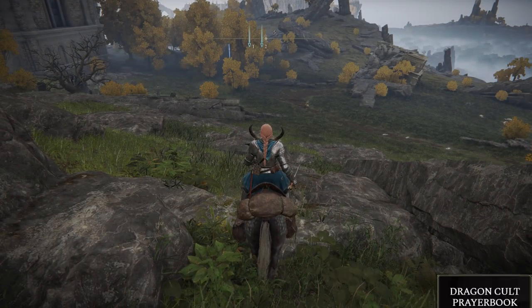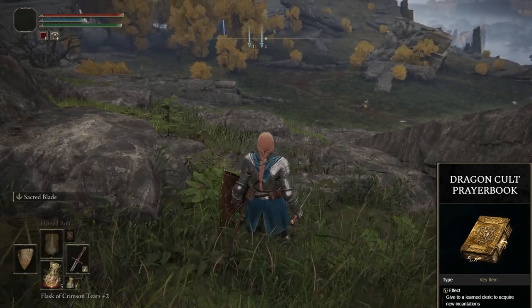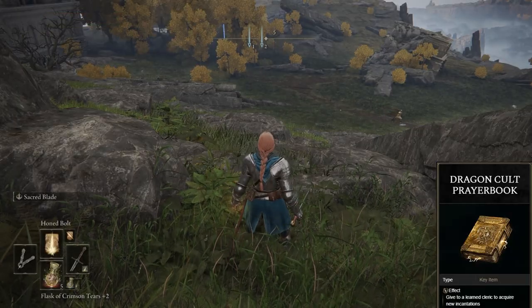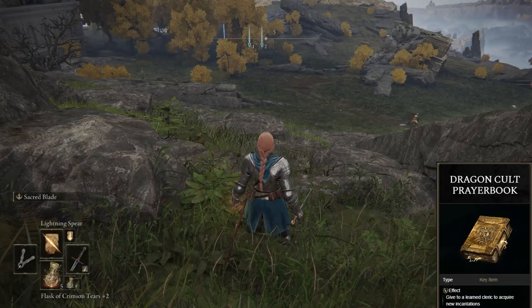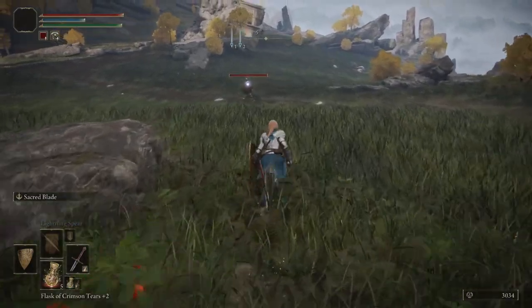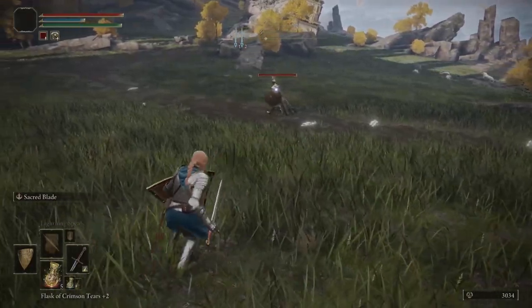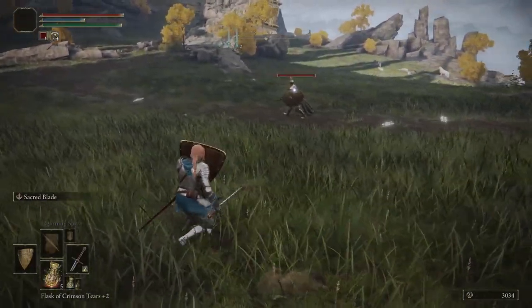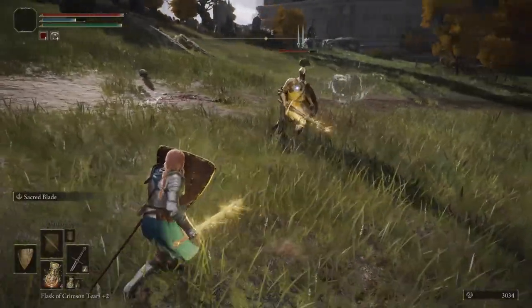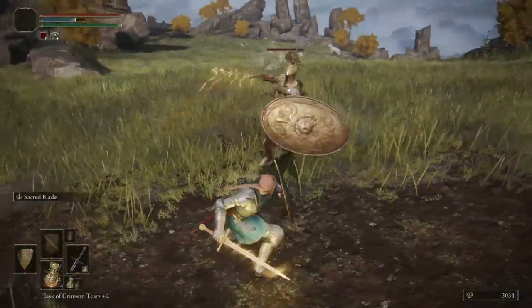He is going to drop a Dragon Cult Prayerbook. With this prayerbook you take it back to the prophet at Round Table Hold and you'll be able to buy Honed Bolt and Lightning Spear, which are the two spells you can use early on. This guy is a little tricky to fight because we're underleveled for this area, so make sure you use your shield a lot. When he does his attack, roll late because what's actually going to hit you is the lightning bolt — if you roll to avoid the hit, the lightning bolt is 100% going to hit you.